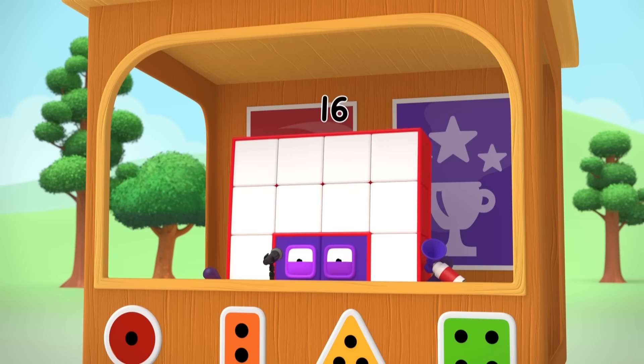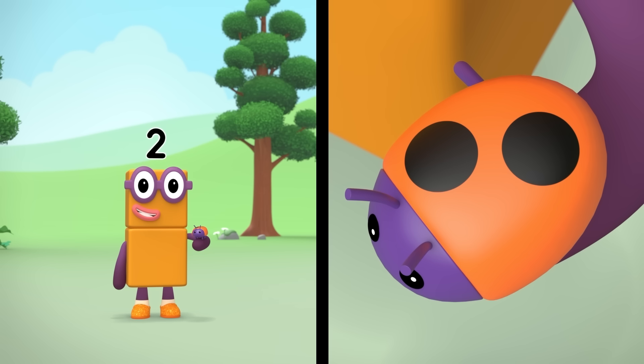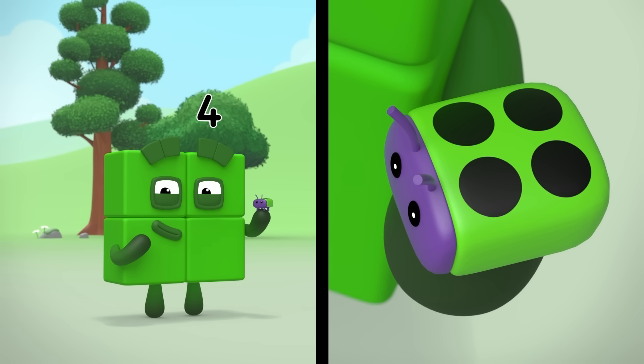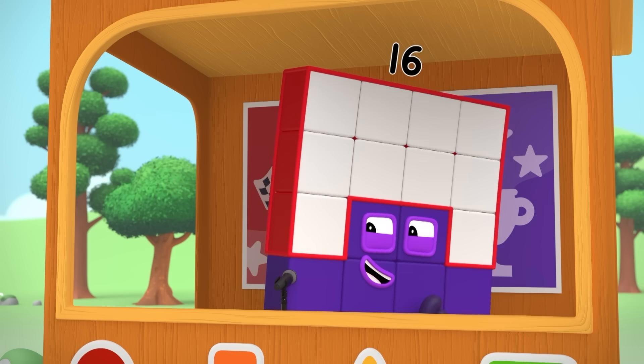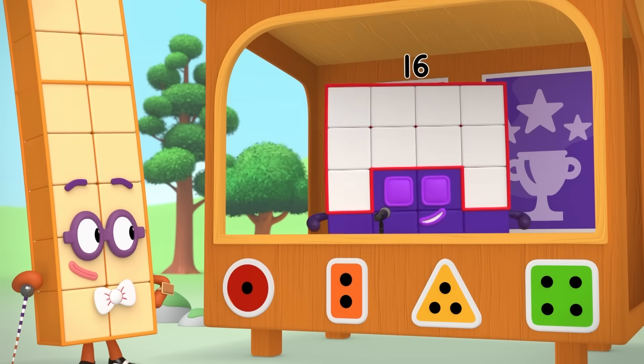Sorry, I just can't help myself. Look at our racers! One with Dottie, two with Tutu, three with Trio, and four with Little Square Bug. What a cutie. Now, let's hand over to trackside.